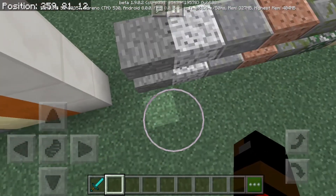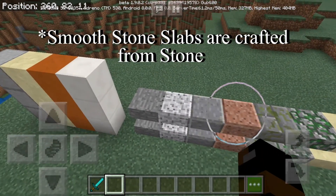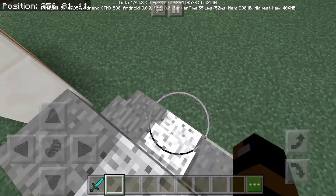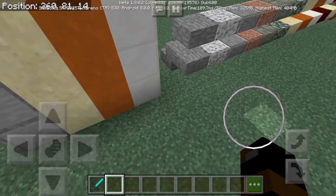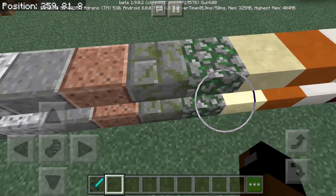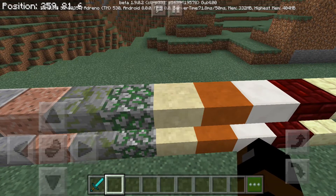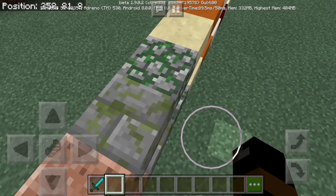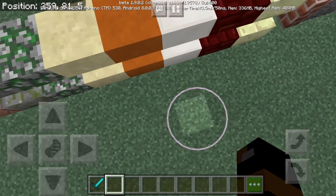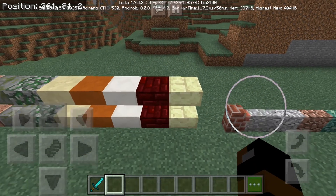Then we have slabs — there's a bunch of new slabs. This is the smooth stone slab. They require smooth stone to craft, which is kind of a weird thing, but yeah, you'll have to get used to that. There's stairs for all of these too. Then next we have the diorite slabs, andesite slabs, granite slabs, mossy stone brick slabs, and mossy cobblestone — they changed the name from moss stone to mossy cobblestone. Then we have the sandstone slab, red sandstone, smooth sandstone, and the smooth quartz slabs and stairs.